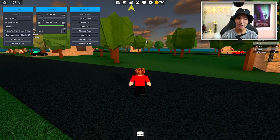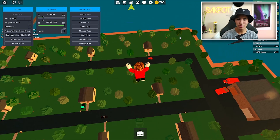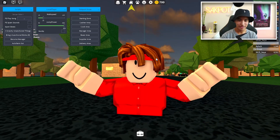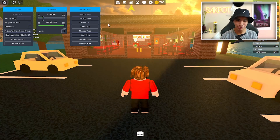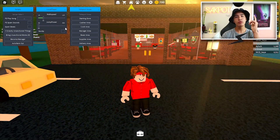Look how high I'm jumping — that is so overpowered. I mean it's pretty unnecessary, but now I'm stuck in the ground and I can't get out. This is when the teleports come in handy — bam, just like that, we're unstuck. Teleports are so useful.